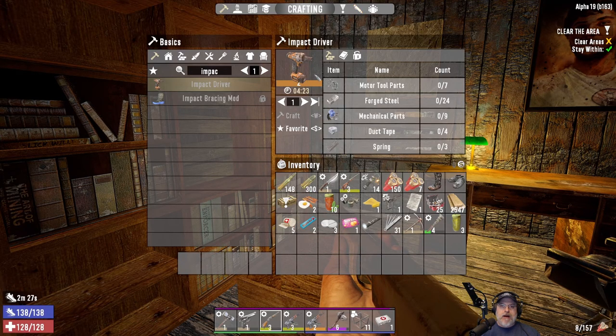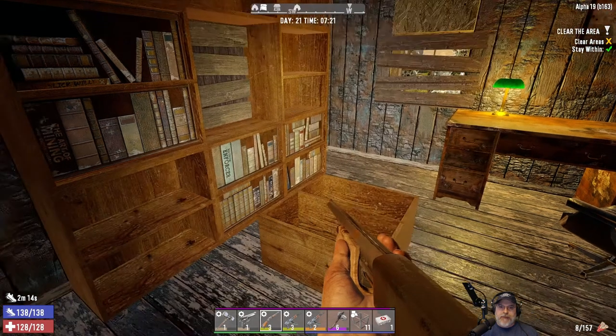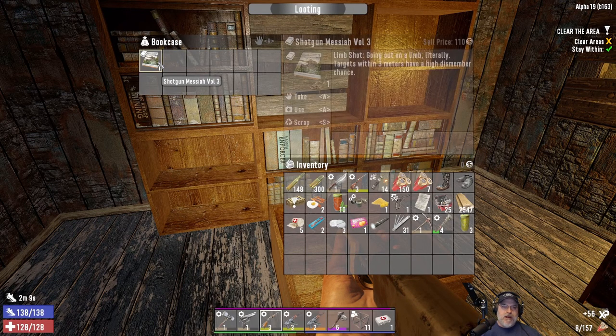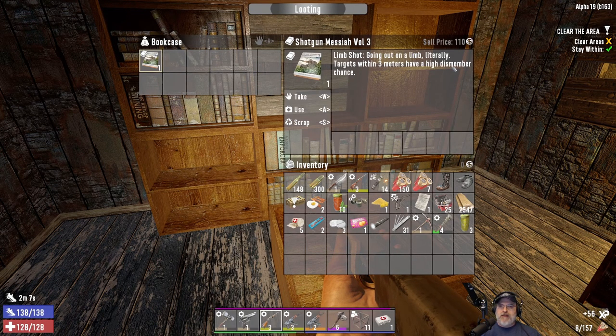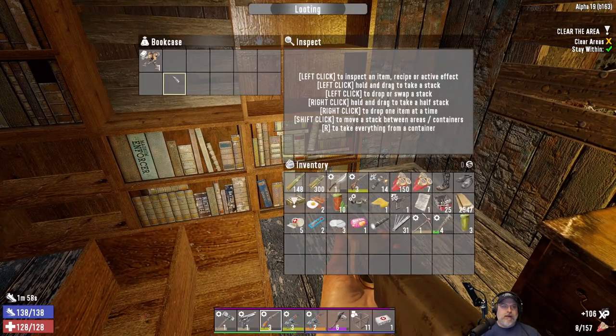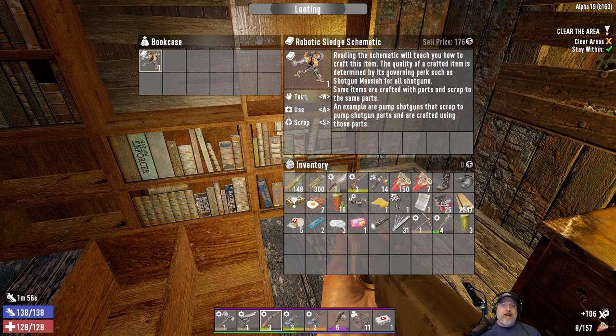Salvage operations is probably what affects the quality, and I'm planning on putting some more points in there — maybe get another point or two before I make this. I'm stoked, man. I really wanted to try that; I haven't even tried it on multiplayer yet. Targets within three meters have a high dismemberment chance — I'll take that for sure. And in here we have the sledge turret schematic. Very cool — we'll have to try that out at some point. That was some good stuff.